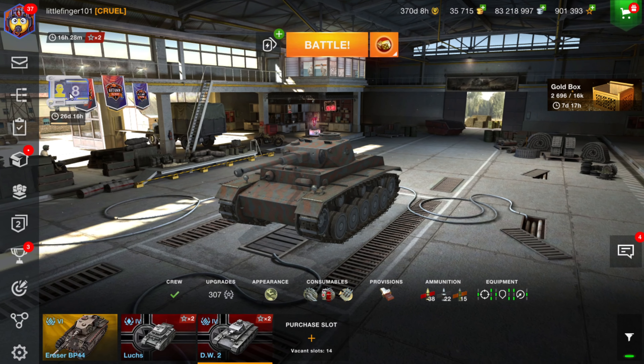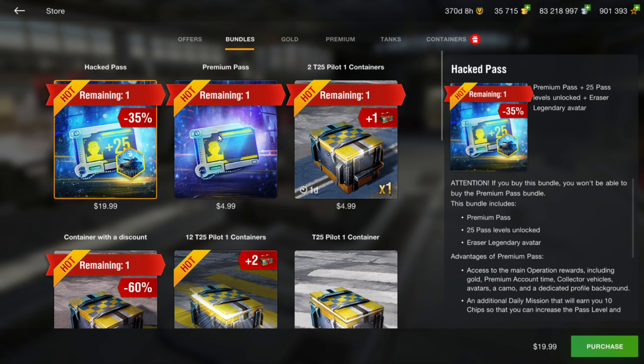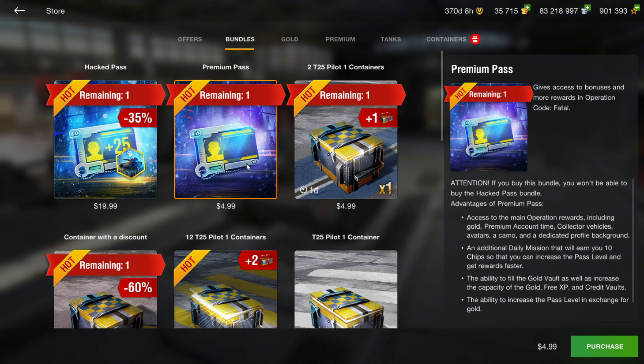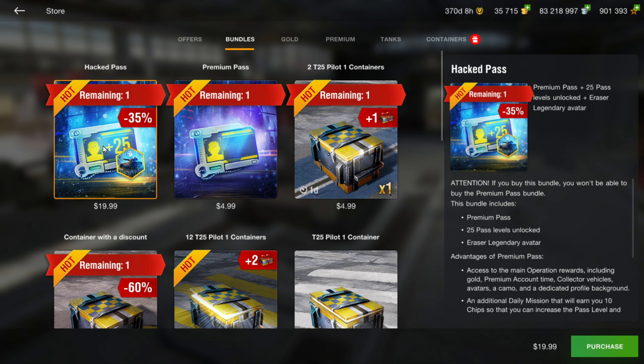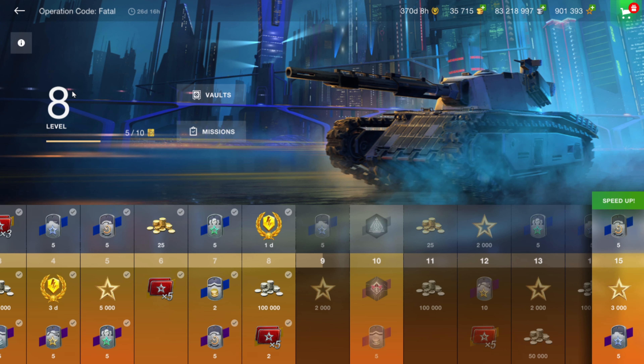The battle pass icon to get to the page is in the top left-hand corner. Go up to the store under Bundles, and you can buy the premium pass for five dollars — which is my recommendation. The Hack Pass is 20 bucks if you're in a hurry or you really want to make sure you get to the end and you're not worried about the extra 15 dollars — it gives you 25 levels for free.